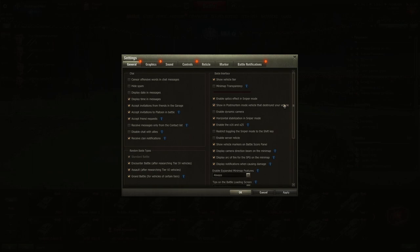Display camera direction beam on the mini-map so you can see which way you're looking. Display gun fire arc for SPGs on the mini-map — useful to know how far you can rotate left and right. Some SPGs don't have a firing arc, and some have 180 degrees to each side. Enable server reticle — people like Circonflexes have this enabled, and I'm thinking of enabling it too, though it's not mandatory.